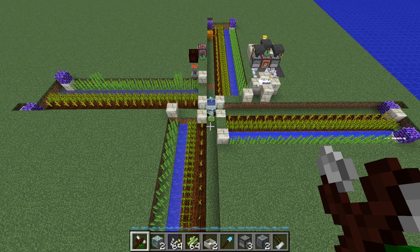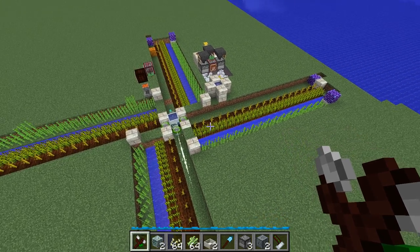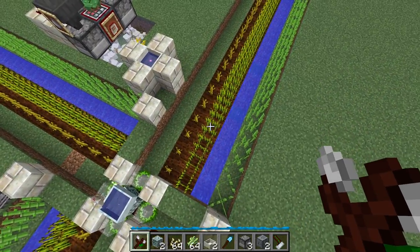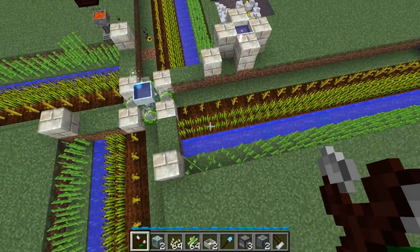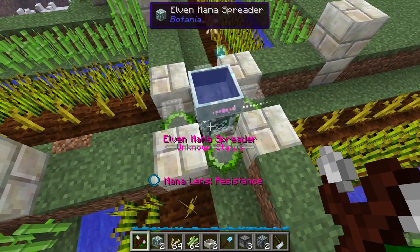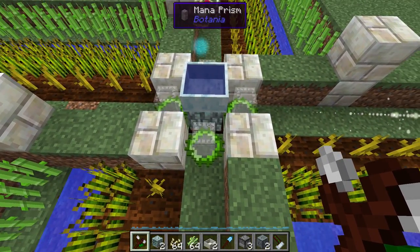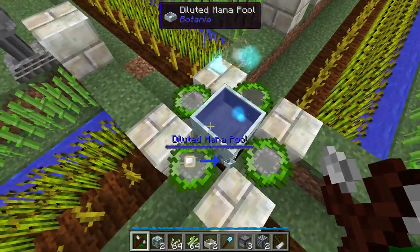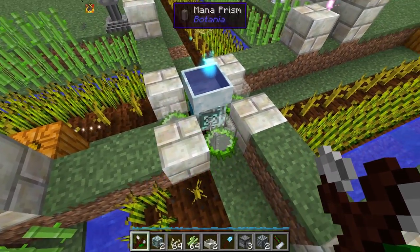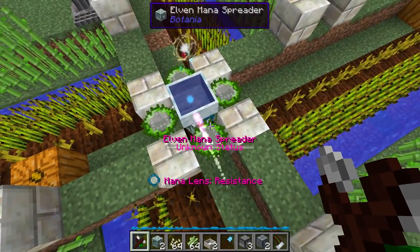Let's start with a quick overview of what we're going to be building. The pumpkin pie farm is divided into four identical sections, each with pumpkins, a crop of some sort, and some sugar cane. In the center, we've got a mono-pool on top of an Elvin mono-spreader that's over a spreader turntable. The mono-spreader has a resistance lens installed and is surrounded by four mono-prisms, each with boar-warp lenses.